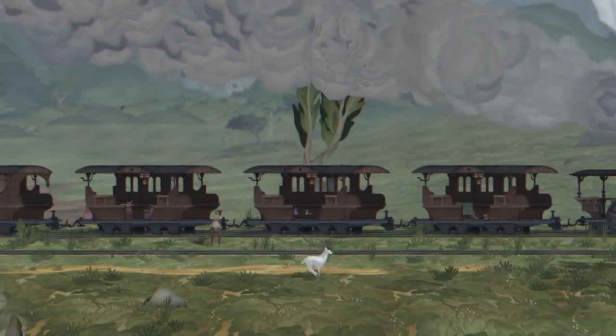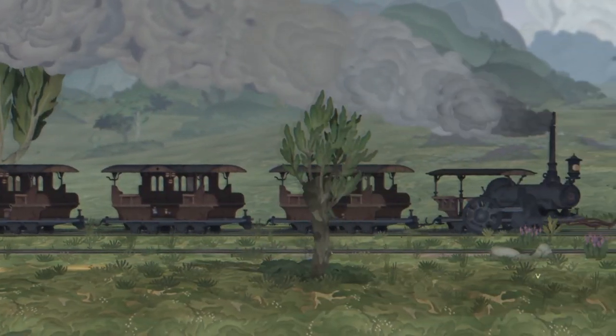We have a bunch of surprising ways to travel in the game. A favorite of mine is shapeshifting into a deer and traveling fast along the green grasslands of Braided Shore. It's amazing.